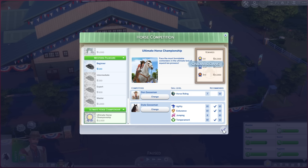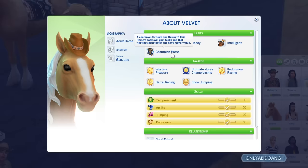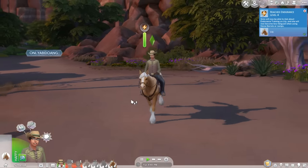Curious horses are more curious about their surroundings — perhaps a bit too curious sometimes. They're also more likely to try out horse barrels and jumps on their own and learn agility and jumping skills much faster. Additionally, if you have a horse that has beaten all the horse competitions, including the ultimate horse championship, the adult horse will get a reward trait called Champion Horse. If a horse with this trait breeds, the foal will have the chance to be born with the Championship Gene bonus trait. Foals with this trait will gain skills faster and have much higher value if sold.